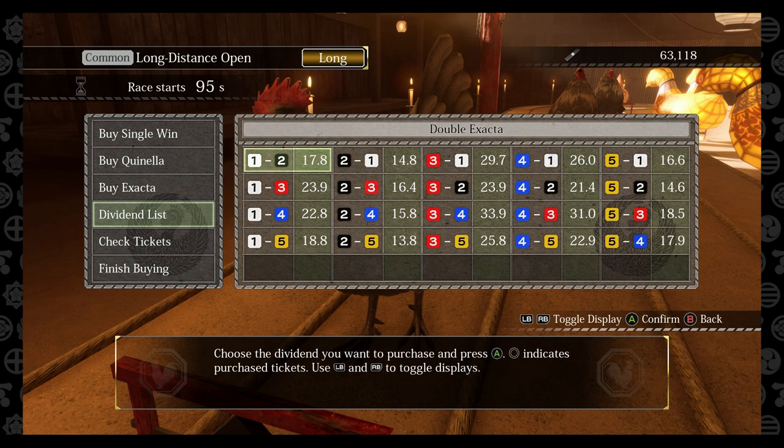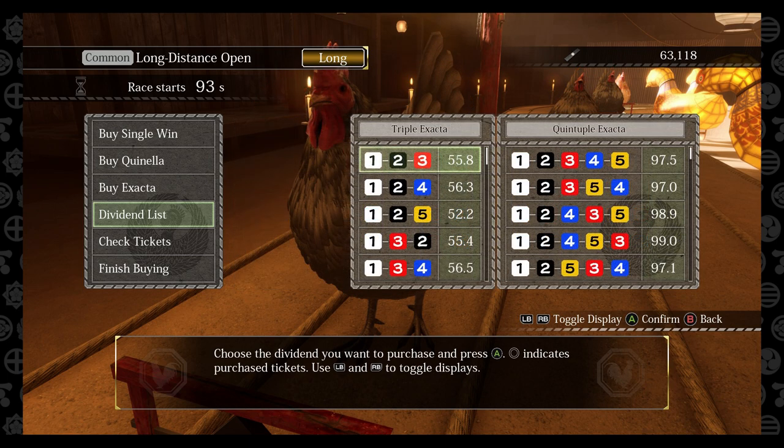Double exacta is first and second in order, triple exacta is first, second, and third in order, and quintuple exacta is first through fifth in order. As you'll notice, the quintuple exacta has the highest payout multiplier, so when you bet you really want to focus on those.